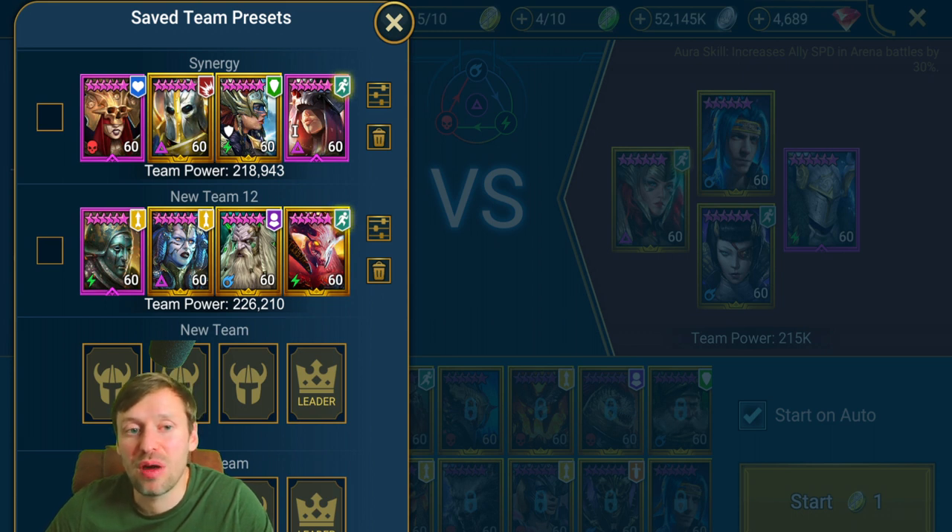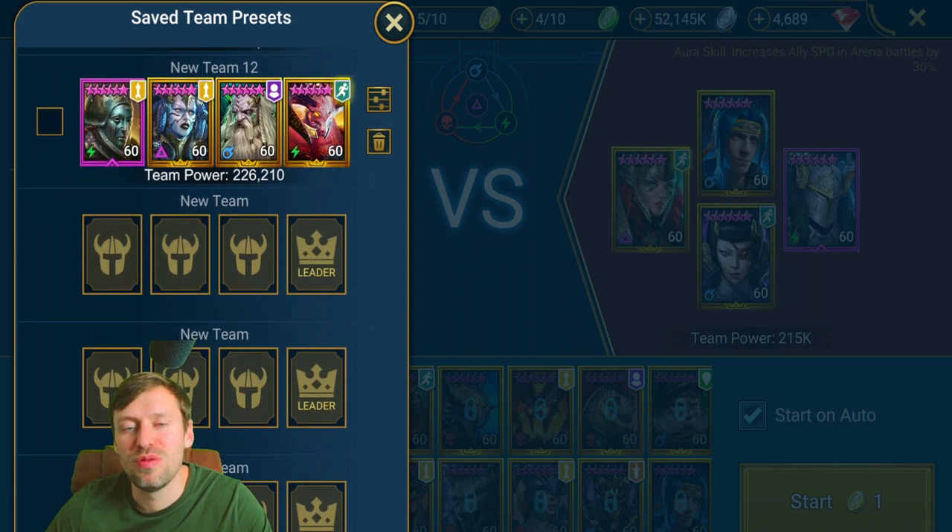They pair really nicely with Valkyrie because she puts Counter Attack on them and big shields to protect them. When they get hit they smash everyone with their A1s — dealing lead damage over and over. Hegemon is in the team to lock out enemy skills and mess up their turn order. Valkyrie also pushes back turn meters. It's not an amazing team but it illustrates synergy well.